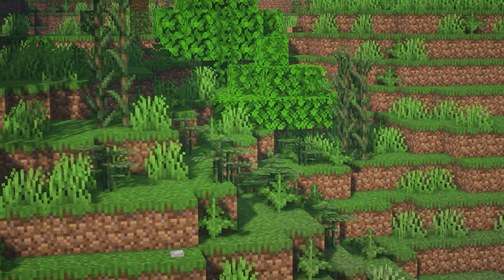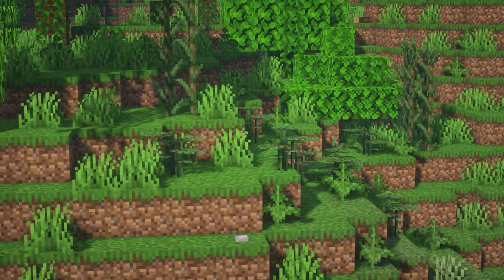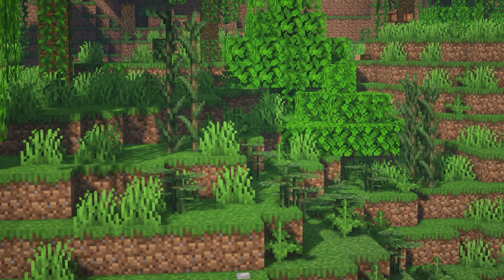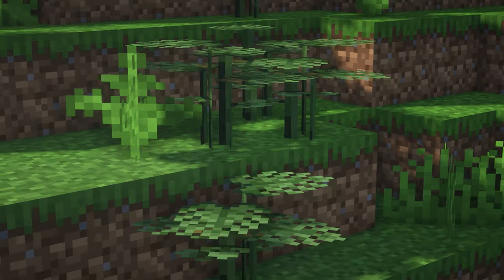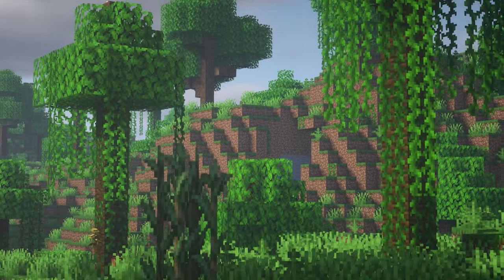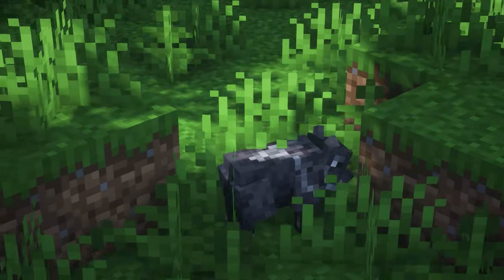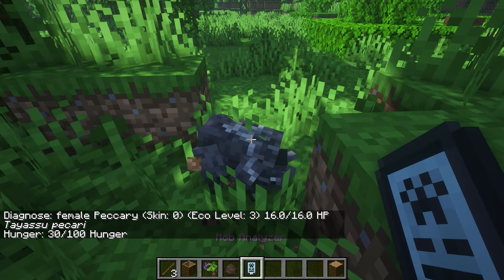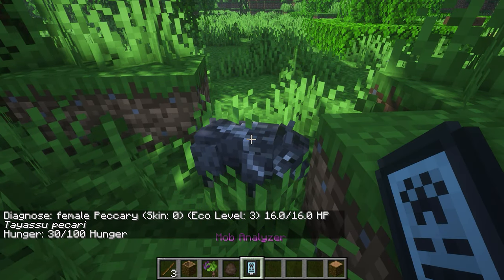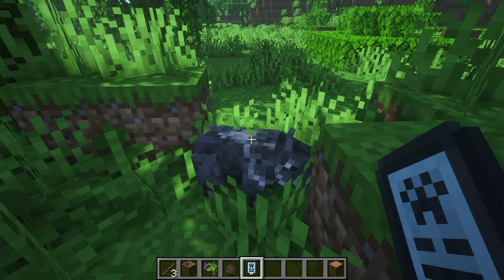So up next we've got Untamed Wilds. This is a huge mod that I'm not going to be able to cover completely but I can show you a few sneak peeks. It adds some new plants — these ones here. I think I'm in a jungle. These gorgeous water plants. It adds little balls, they're so cute. You can take a mob analyzer from this mod and it will identify the mob and tell you its level and hunger — it's very hungry right now.